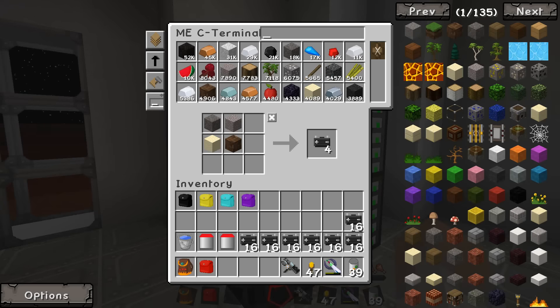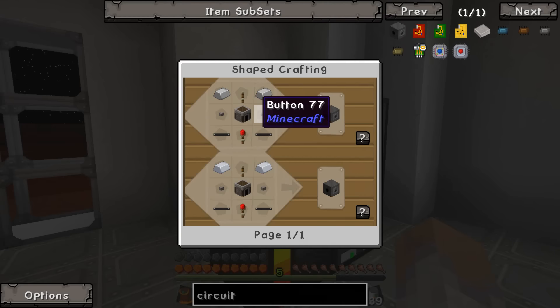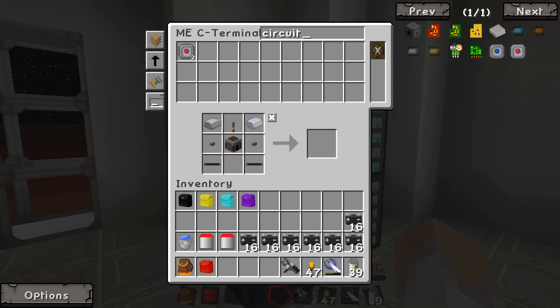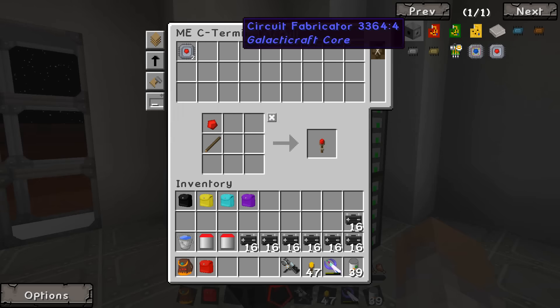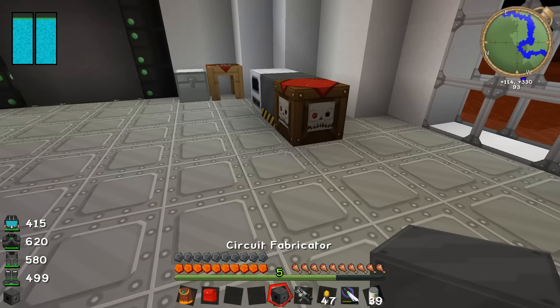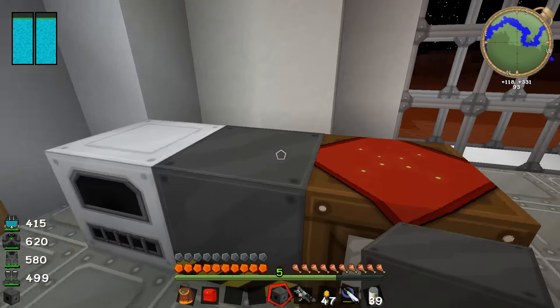The circuit fabricator is back on Earth. I'm not sure I can make one here — let's just have a look. Oh it doesn't look too bad. Well that's easy, we can actually make one of these things. We might be able to do this. Let's put that down there.